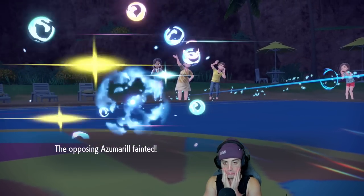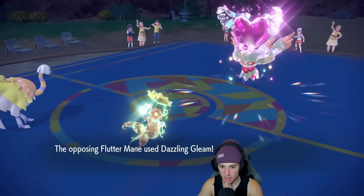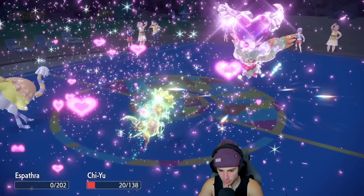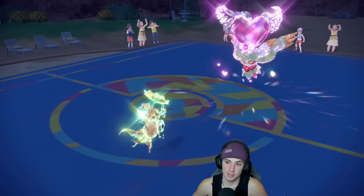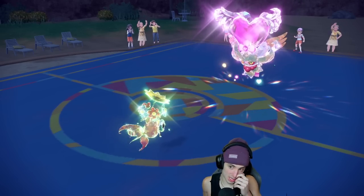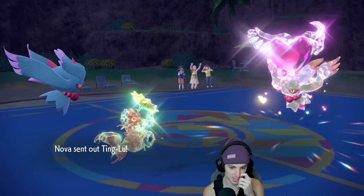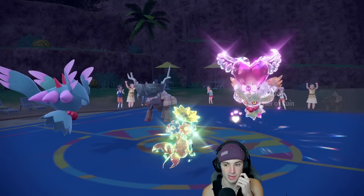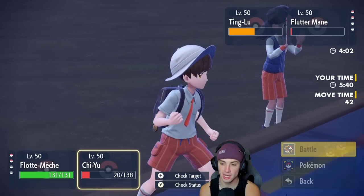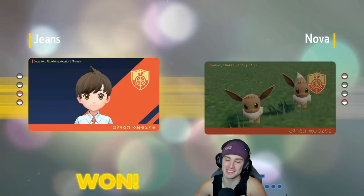Espathra's dying — Fluttermane hits with Dazzling Gleam. But Chi-Yu survives! Chi-Yu is outspeeding everybody here. This is coming down to the wire — we got our own Fluttermane ready to rock. Our best bet is to just take out the enemy Fluttermane with Chi-Yu because we know Chi-Yu outspeeds. We're going to go into the Terrorblast and the opponent just cancels the battle. Wow, they gave up like that? I think we would have won that one. Our opponent canceling battle is crazy.